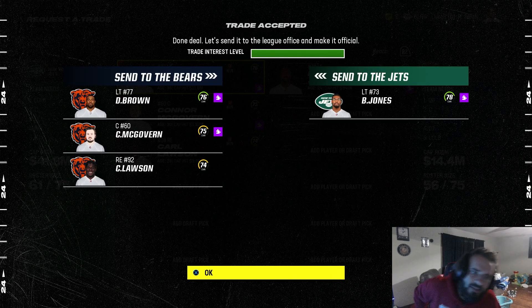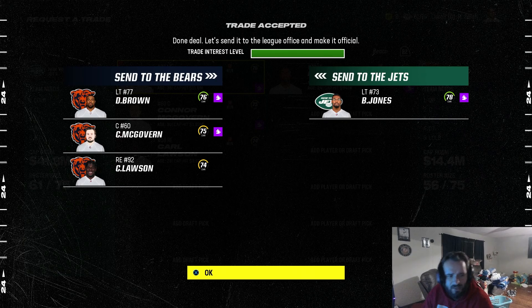For this first trade, DeJuan Brown was making about 22 mil, Conor McGovern was making about four, and Carl Lawson was making about four and wasn't going to see the field. So I called up the Bears and saw Jones — a 24, 25-year-old left tackle making about three mil. He's going to progress way faster than DeJuan Brown. We traded three bench players for a starting caliber left tackle and an overall upgrade.